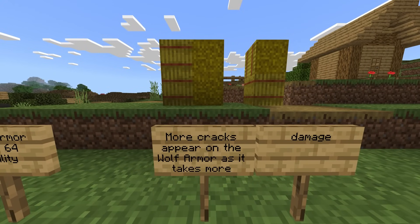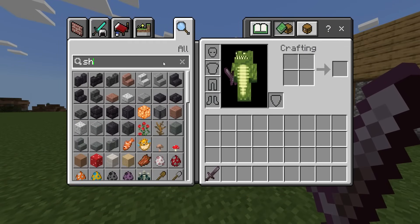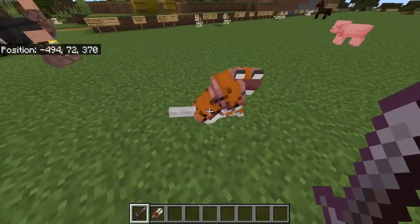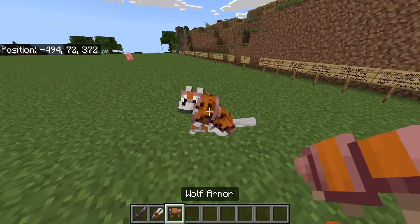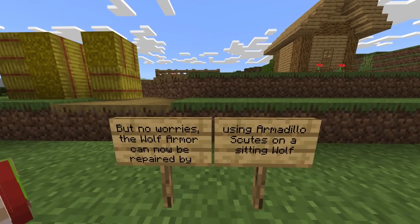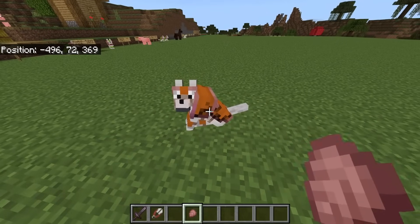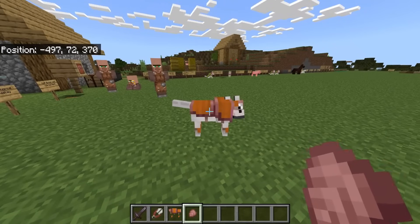Let me explain how the protection of wolves now works. Wolf armor now acts as a shield, absorbing most damage directed to the wolf. The wolf armor now has 64 durability. More cracks appear on the wolf armor as it takes more damage. If I hit him, you can hear a cracking sound and you can visually see the cracking effect on their armor. I can shear this, take this from the wolf, and it will tell me that this is one hit away from being destroyed. But the wolf armor can now be repaired by using armadillo scoots on a sitting wolf - this is incredible. I'm going to crouch and tap on him. You can see it's now being repaired. We can fully repair it, so wolf armor can last for super, super long.